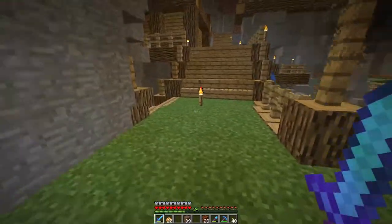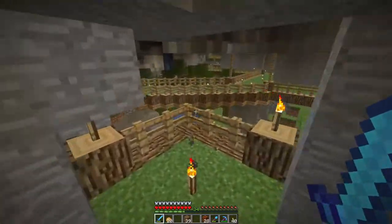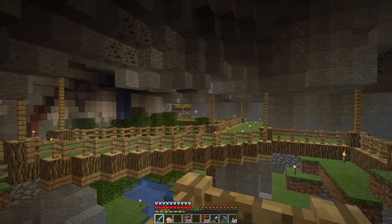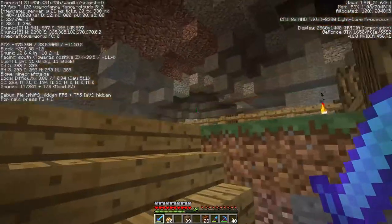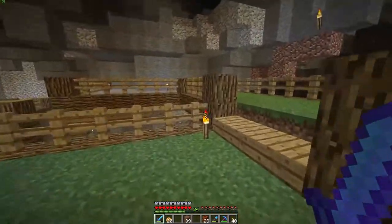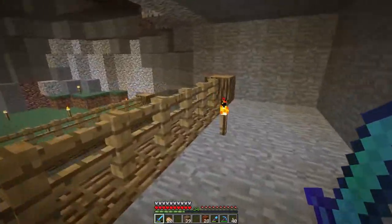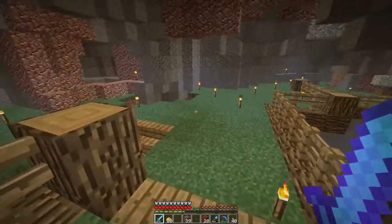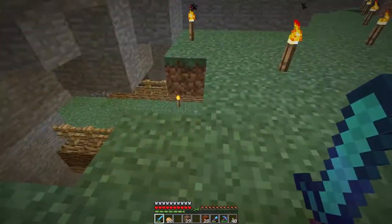Now that we are back, right over here — I want to show you guys over here. This is another cool overlook area I built. You can see all the way down to the other wheat farm. And by the way, this is the latest snapshot too, so a lot of cool things going on. This is another archway balcony I was building, but I forgot to put the grass in.